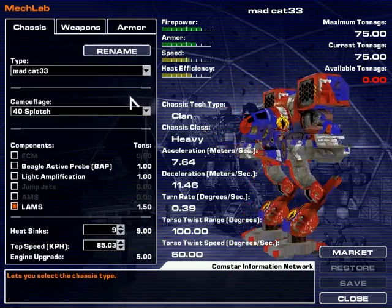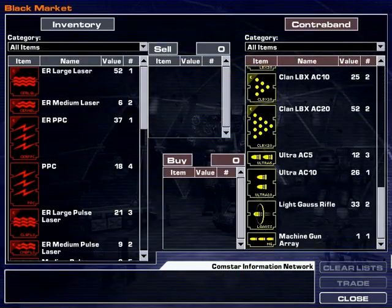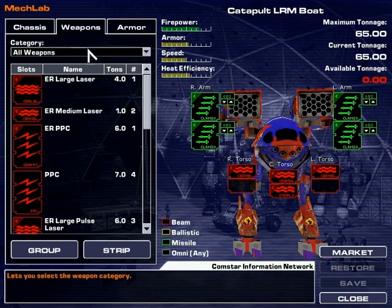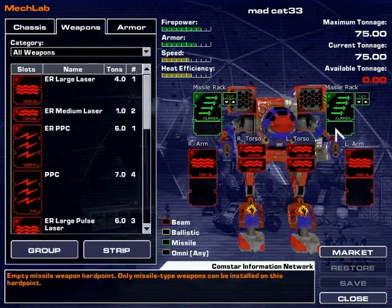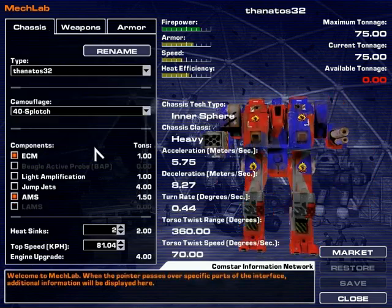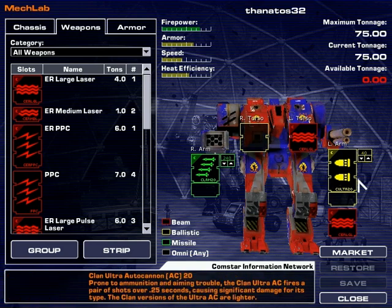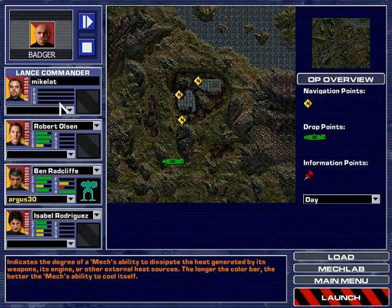I also bought a Mad Cat from the market — the market has like a whole bunch of stuff. I've sold a bunch of my inferior Inner Sphere weapons; they usually generate less heat, but I'd prefer the tonnage personally. The Mad Cat has two LRM 20s and a bunch of pulse lasers and some ER lasers. I don't know who's gonna roll that one, but whatever. We also have a Thanatos with some ER large lasers, an Ultra AC 20, and an LRM 20. The LRM 20 seems to be a staple of my build — I'm the LRM 20 lance.